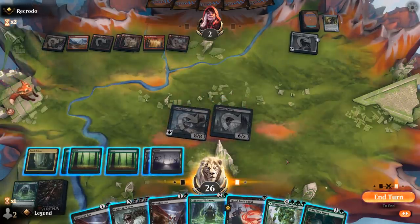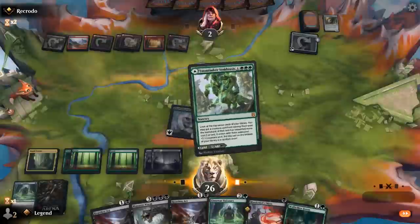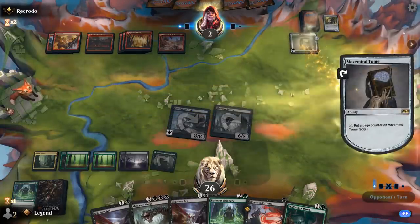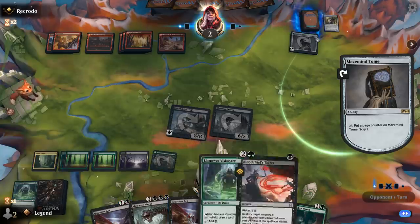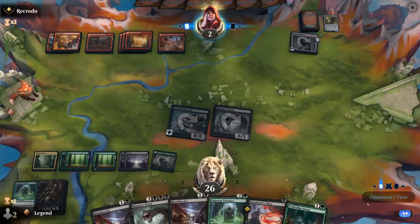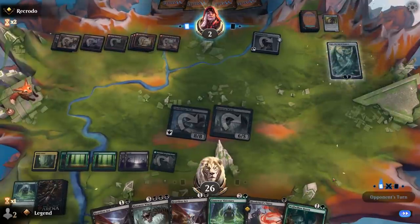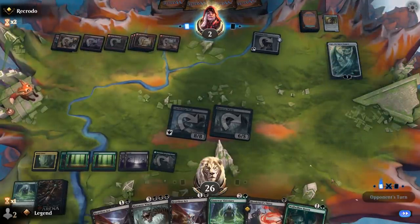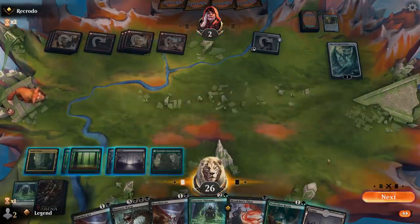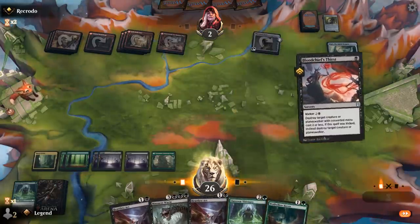I'll probably just play Symbiosis as a tap land and pass. Could play Visionary, but it's just going to get wiped away. Once I lose my Wolfwillow Haven, I'll need the extra land to play a backup Worm. Of course Thirst can kill Ugin, so that's priority number one. There's Ugin — it's going to have to minus-six. Bloodchief's Thirst can kill Ugin and we can still play a Visionary, although they might have another Ugin in hand.